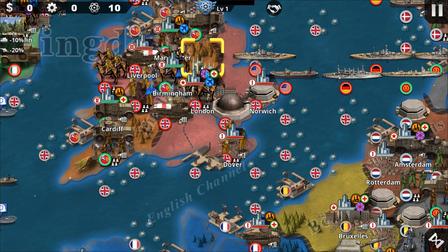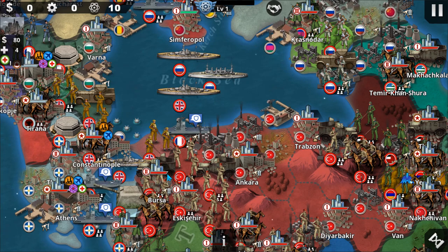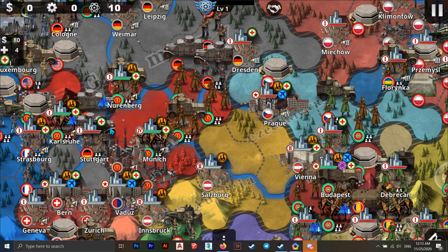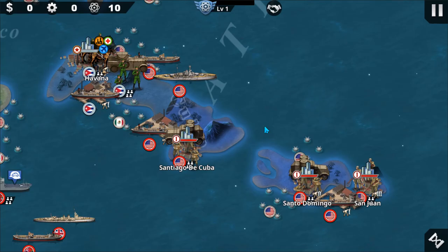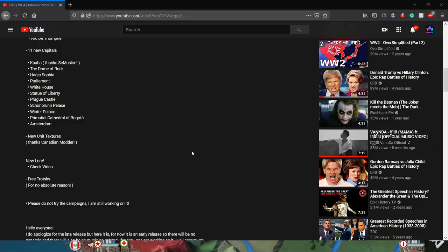Germany — we got the Reichstag as usual. And Hagia Sophia — where is it? I think around here somewhere. Prague Castle — okay, where's Prague? Yeah, there we go. Amsterdam — yeah, we see that. Winter Palace, I think it's around here — yeah, it's the Winter Palace. And the Cathedral of Bogota — I think it's in South America. Found it. Okay, that's nice.